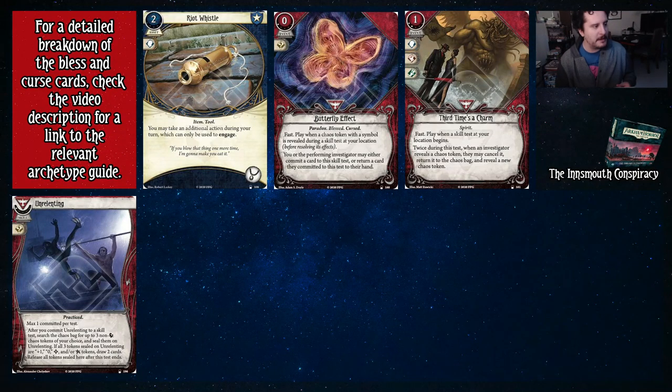Alright, into Innsmouth. For full detail of the Bless and Curse cards, check the description in the video for the link to the relevant archetype guide. Notably, Daniela can run Bless very well — she has the two Bless pools and can really take advantage of the Survivor Bless cards. While she doesn't get the Guardian Bless cards at higher levels, she can still do a lot with what she's given. The Spirit of Humanity is a notable callout — just really good for her.